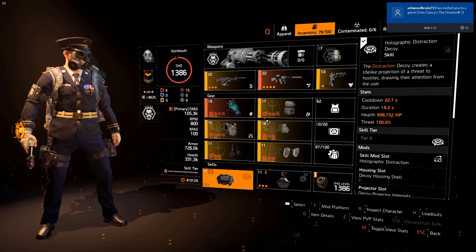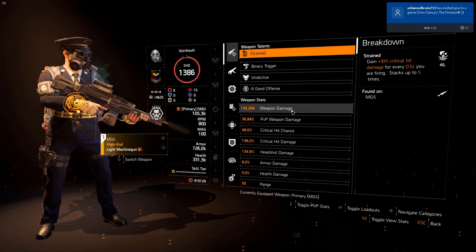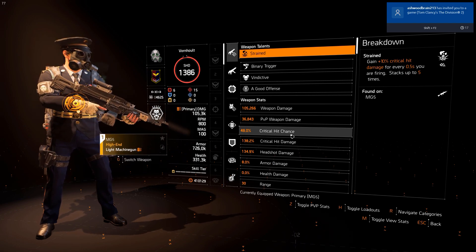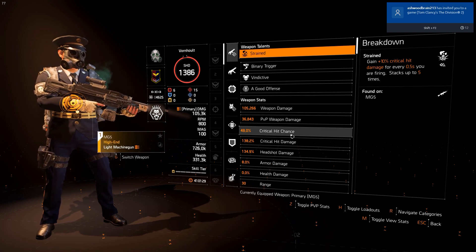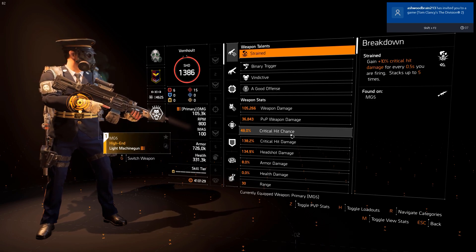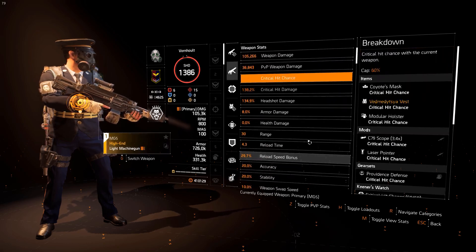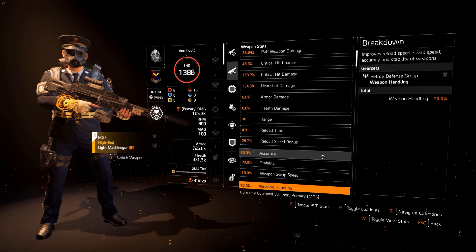Looking at the stats: weapon damage is 105% for LMG. We have 48% critical hit chance — this will be improved by the exotic's max talent, potentially reaching around 50-60%, which is perfectly fine. We have 138.2% critical hit damage and 134.9% headshot damage. Weapon handling only shows 10% here, but when in cover you can see all the difference.